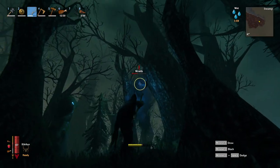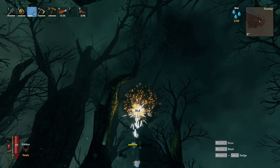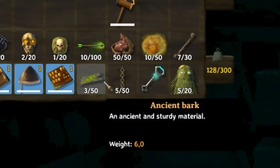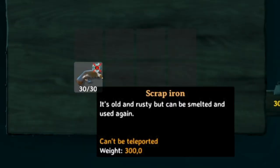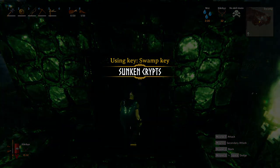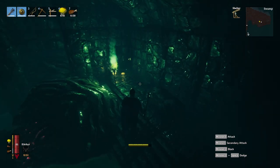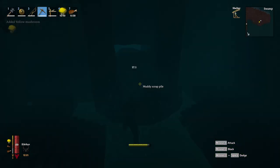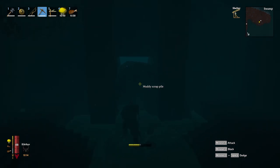Now that you know all the dangers of the swamp and what items the enemies drop, what are the materials you want to find here? There are basically three materials that are essential for you. The first one is Ancient Bark — another wood type that unlocks quite a few different weapons for you to craft. You do not need a bronze axe to farm it, so a flint axe is good enough. The second and most important one is Iron. Iron can only be found in the crypts scattered around the swamps. Each swamp has only one crypt. The crypt is basically a dungeon with enemies and loot. In the crypt there are two ways to find iron ore: from chests across the crypt — you won't always find iron ore in these chests but there is a chance — and from mining muddy scrap piles. You can mine these with a flint pickaxe and if you complete a whole crypt you can walk away with around 20 to 40 iron ore.